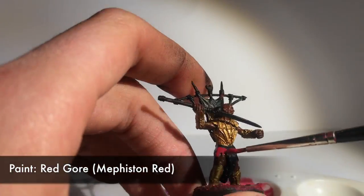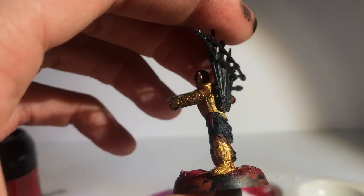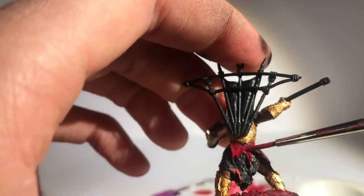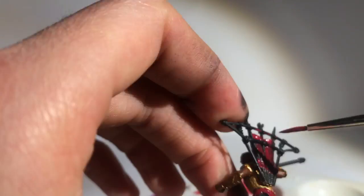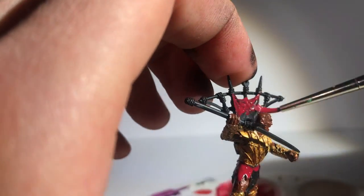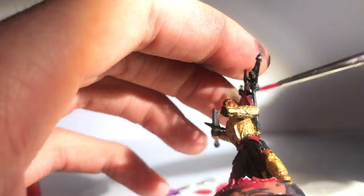Then onto his kilt, which I paint in Red Gore. I also paint the flag on his back with that as well. You know the biggest advantage of living in Switzerland? Their flag is a big plus. Apologies for the cheesy pun — and let's be honest, their cheese is a whole lot better.